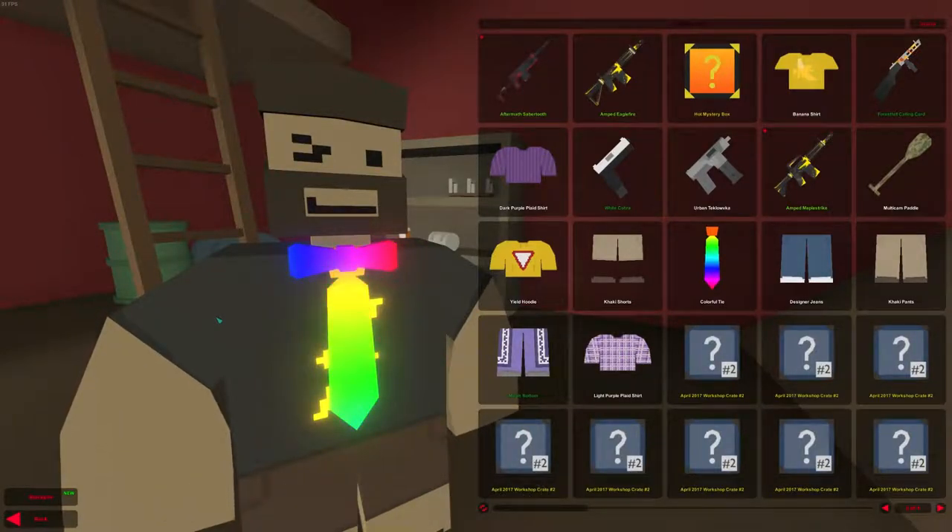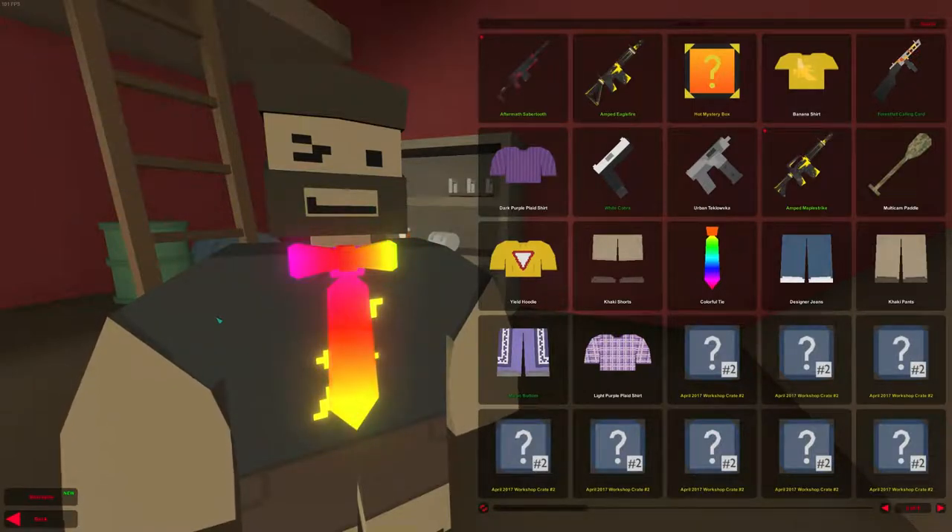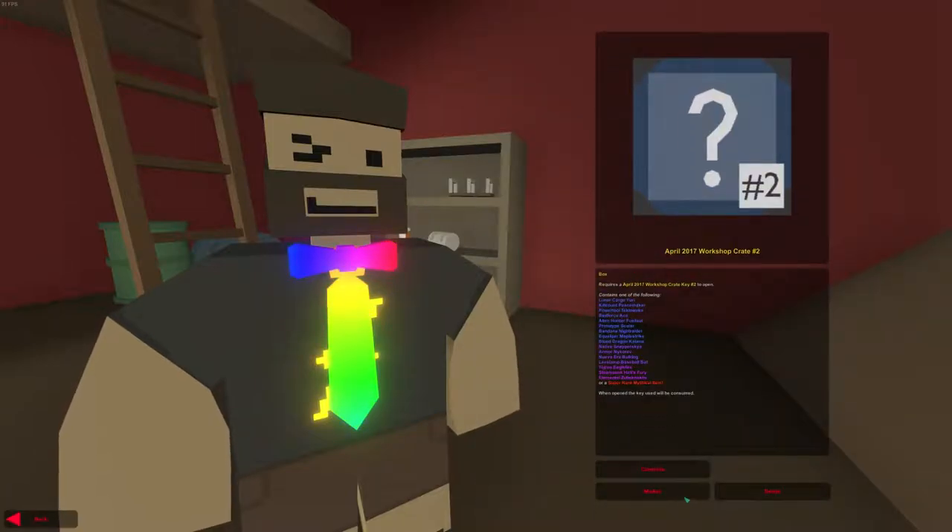What's up guys, today we're going to open 5 April 2017 workshop crates number 2. Keep in mind that I'm gonna be giving away every single skin that I get today. To get them you just have to write something in the comments or add me on Steam, and then you can choose any skin you want and I'm gonna give them to you. I have 5 keys and some crates so let's open them and see what I get.